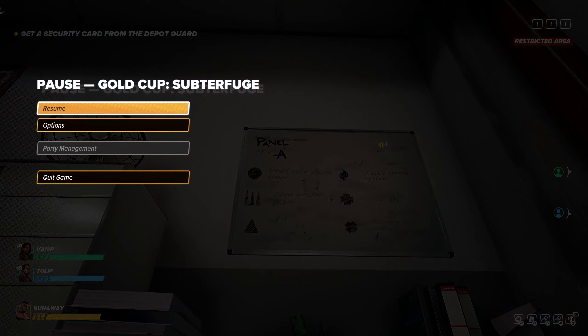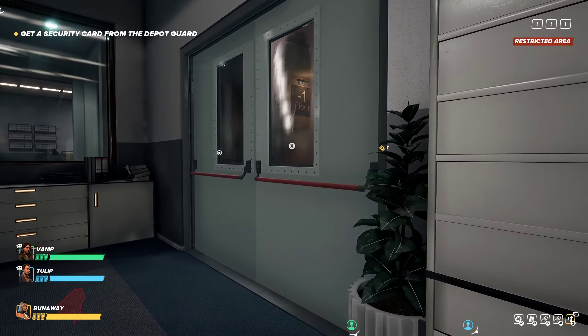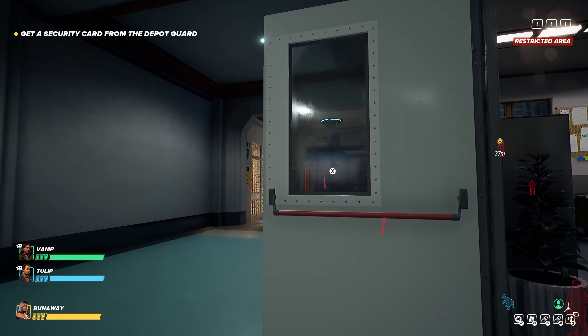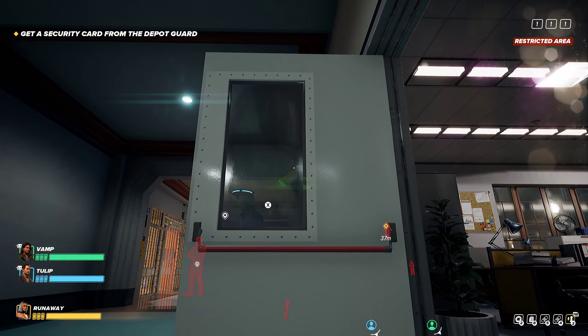I'm taking a picture with my phone — this will be very helpful once we get up to the control room and get the security card from the depot guard. I encourage you to pause and take a picture with your cell phone; it'll make referencing it a lot easier. Now here — turns out you can't mark guards through the door or the camera.